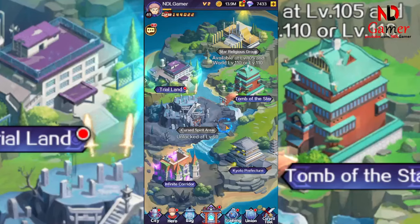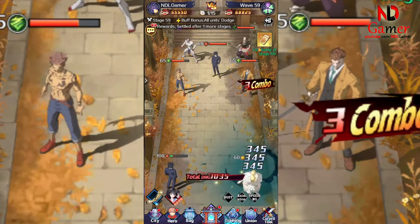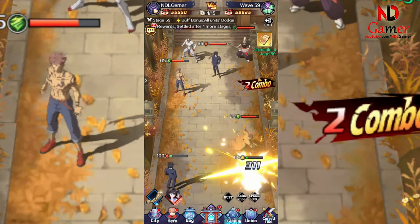You can go to the trial land section and then do the to-do trial to earn summon items, but they are quite rare.